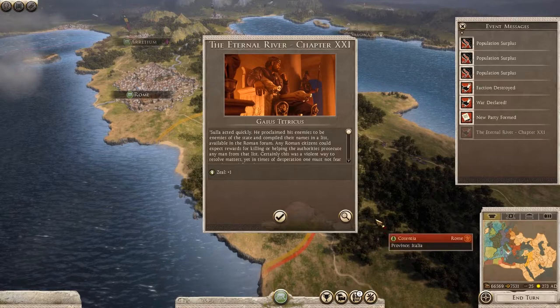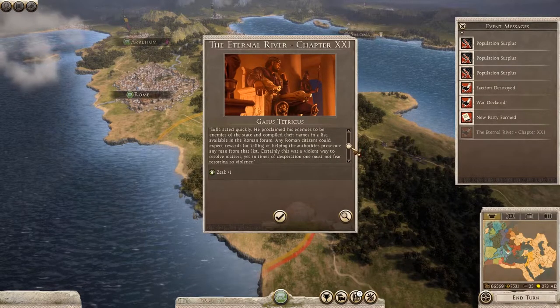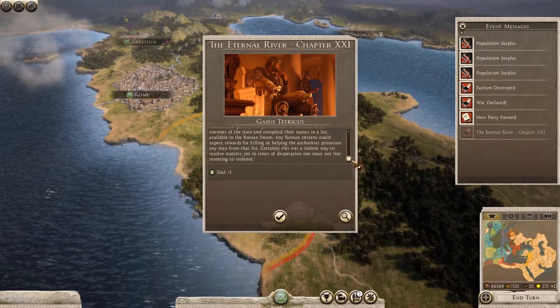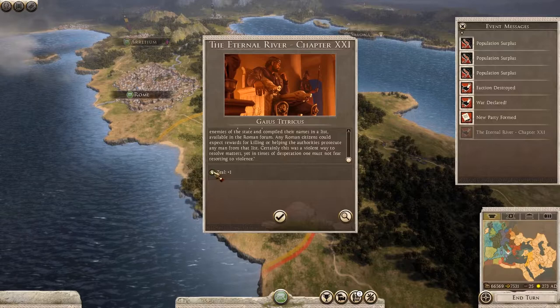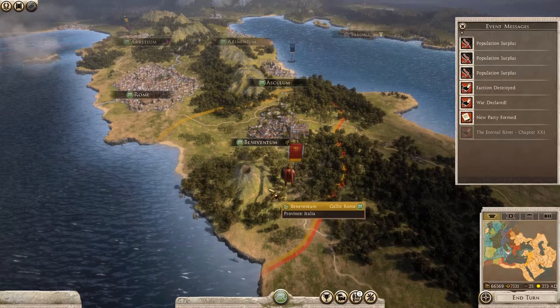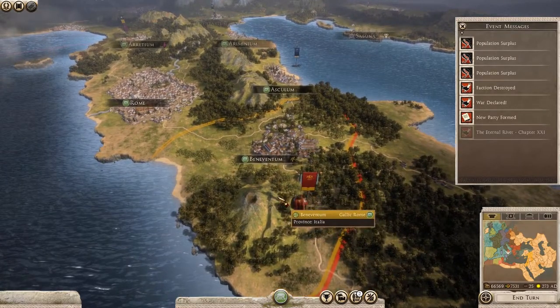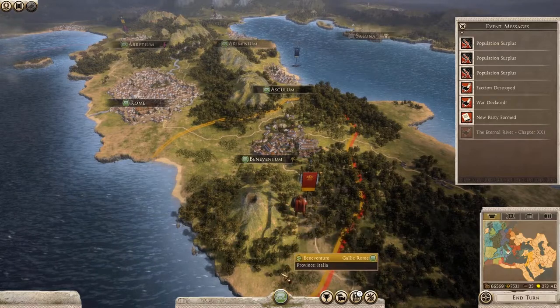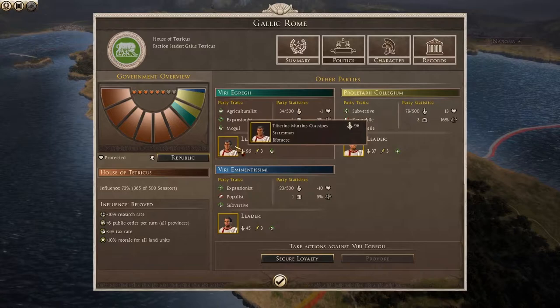It looks like one of the decisions I made earlier in my campaign has resulted in this specific Empire Divided event occurring. There's plenty of great insight into the famous characters you'll be playing as during your campaigns in Empire Divided, and this one has granted me a point of zeal for Gaius Tetricus. With all my attention focused in the north, I've left my southern borders wide open to Aurelian's Roman forces. We're going to have to take some action quickly or we'll find ourselves completely surrounded by enemies - but it's alright, I've got a plan.